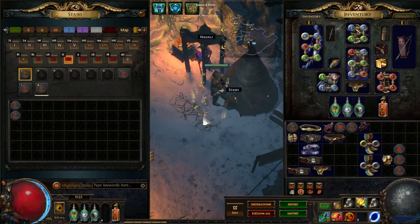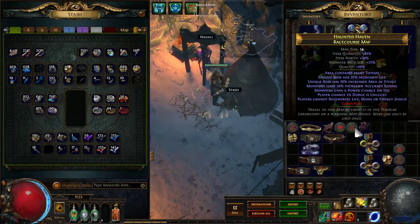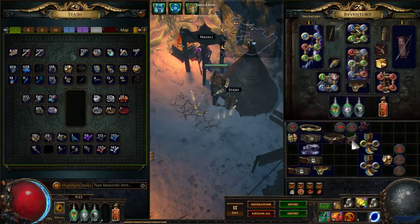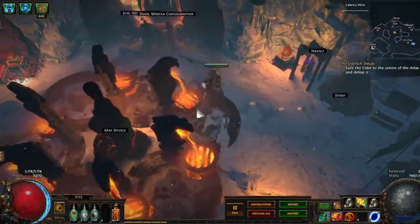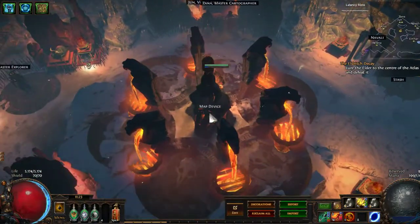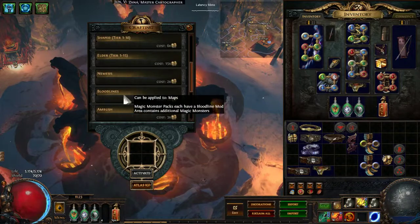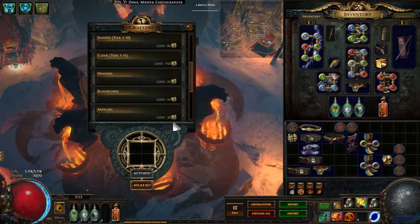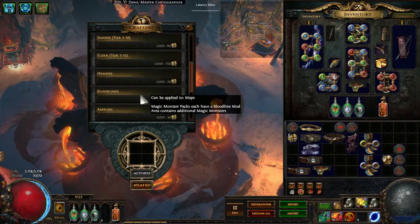That is what you need to do to sustain the map. And I use two fragments. I think I didn't use any Elder influence. If I get the bloodlines — the 30% magic monster pack size from the sextant — I also use bloodlines. I never used anything else, and I didn't use bloodlines on every map; I only used it when I get the magic monster pack size sextant.